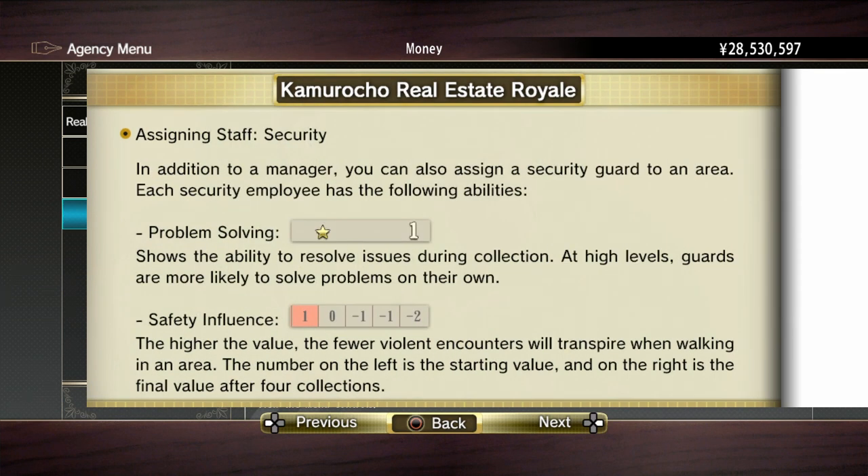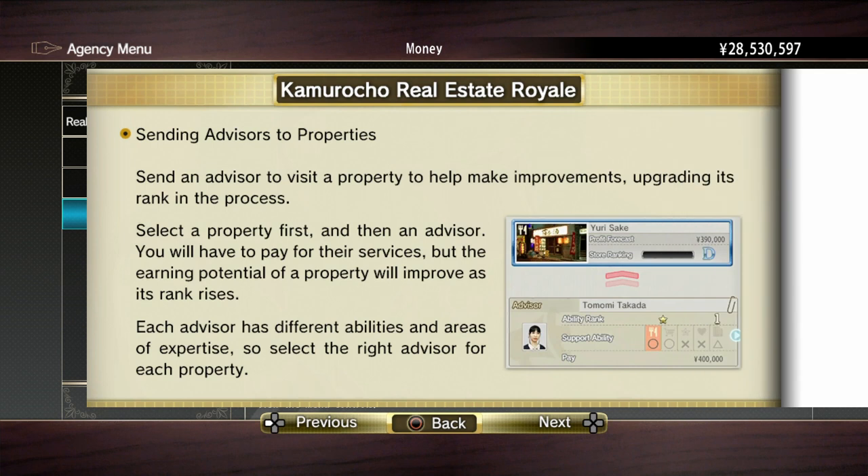Assigning staff security: in addition to a manager, you can also assign a security guard to an area. Each security employee has the following abilities. Problem Solving: shows the ability to resolve issues during collection. At high levels, guards are more likely to solve problems on their own. Safety Influence: the higher the value, the fewer violent encounters will transpire when walking in an area. The number on the left is the starting value and on the right is the final value after four collections.